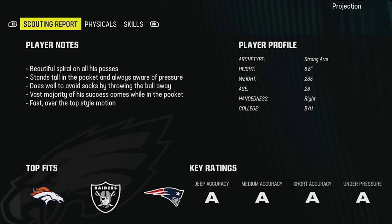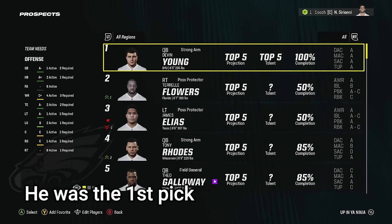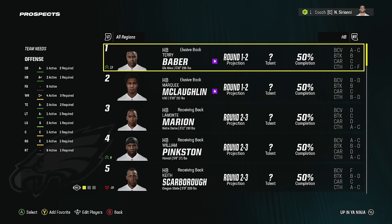If you click on any of these players, you've got all this information in the scouting report, all the physical information from the combine, and all the skills and letter grades. There's so much information — what are you supposed to focus on? Obviously this guy's pretty easy because he has all these A's and he's going to be a good player, but not every player is this obvious. This is like Trevor Lawrence or Andrew Luck — pretty obvious. But I don't need a quarterback anyway, and I'm never going to be able to draft him. He's probably going to be the first player off the board.